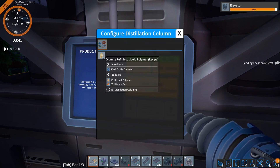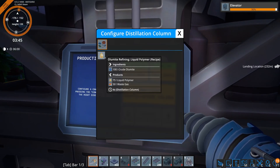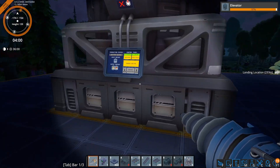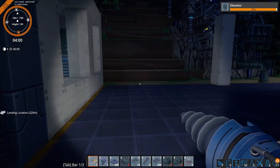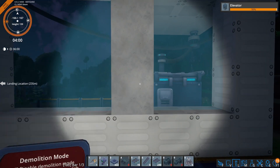The basic — and only — recipe that we have right now is olemite refining: liquid polymer, which takes in 100 crude olemite and gives us 75 liquid polymer and 50 waste gas. I'm assuming that the flare stack is for the waste gas.